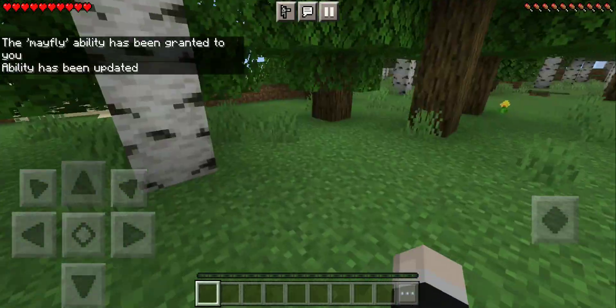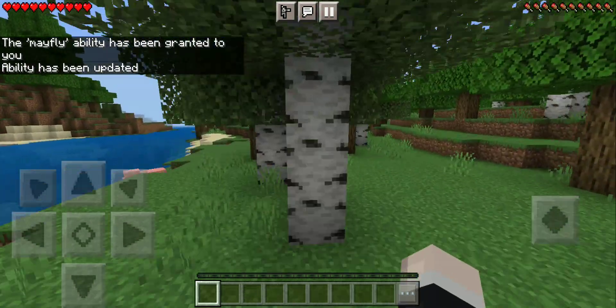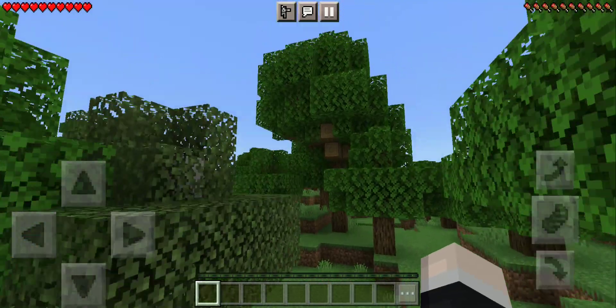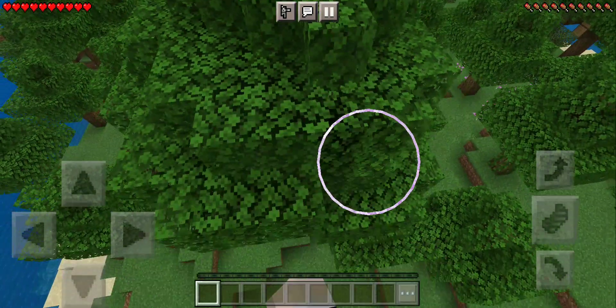It's gonna look like you're hacking, literally. See, my ability has updated, so now I can fly in Survival. I can still take full damage because I'm in Survival mode.